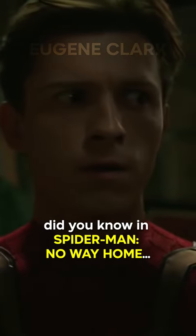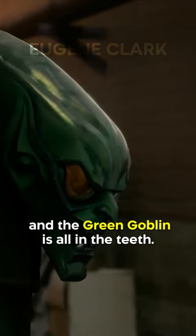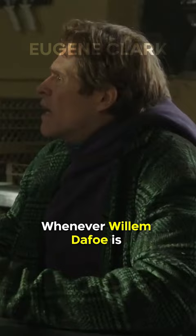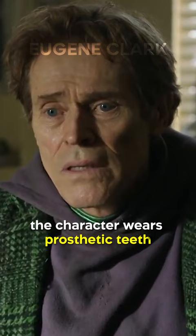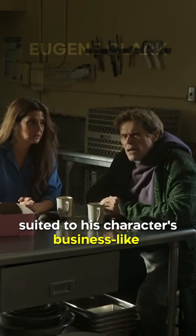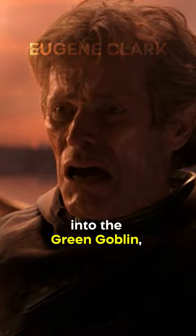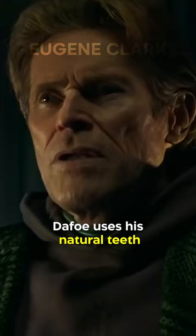Did you know in Spider-Man: No Way Home, the difference between Norman Osborn and the Green Goblin is all in the teeth? Whenever Willem Dafoe is in character as Norman Osborn, the character wears prosthetic teeth that give him perfectly straight and white teeth, suited to his character's businesslike and sophisticated appearance. However, when he transforms into the Green Goblin, Dafoe uses his natural teeth, which have a small gap between the front two teeth and an overall crooked smile, to really add to the creepy and evil side of this villain.